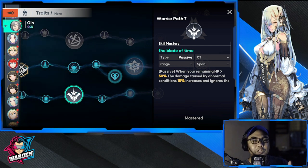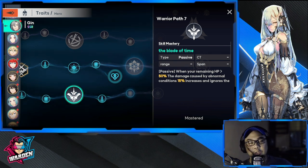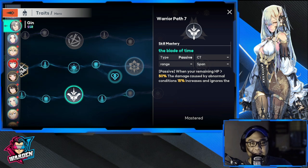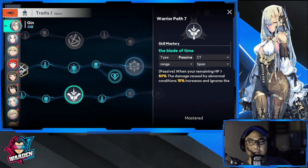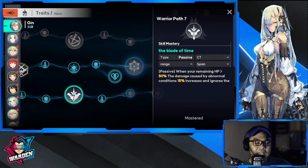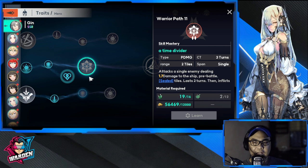Match Jinn up against assassins — he will take care of them and ignore their dodge when using first strike. He basically needs to be attacked first. He has one attack and it's a sure shot: when he first strikes, he ignores dodge and deals increased damage, complementing his unique passive perfectly.